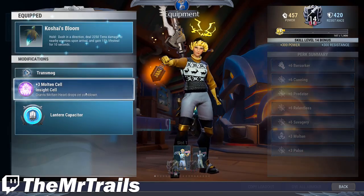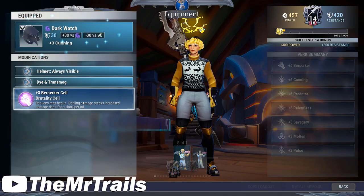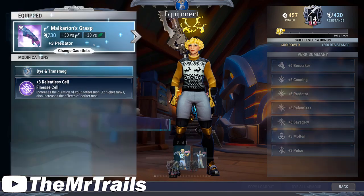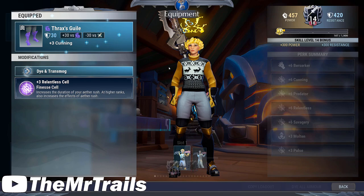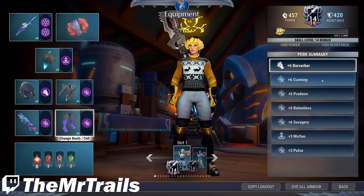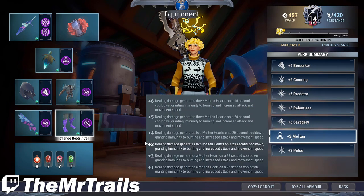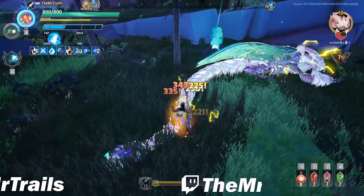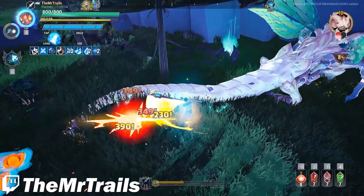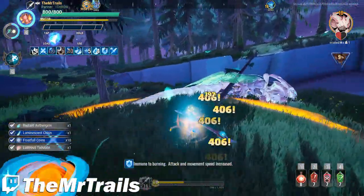For the armor, we have the Shroud Helmet with Berserker, the Quill Shot Chest with Savagery, the Malkarian Gloves with Relentless, and the Thrax Boots with Relentless. This will give us a perk summary of six Berserker, six Cunning, six Predator, six Relentless, six Savagery, three Molten, and three Pulse. When Molten and Relentless are both up, you'll be at 40% attack speed, and you're at the 50% attack speed cap if you choose the Strike Lantern. You also have a ton of damage and crit stuff on top of that, which makes this a pretty solid non-Catalyst build. You can still bring the Insight Tonic on the side just to help get the wounds faster.